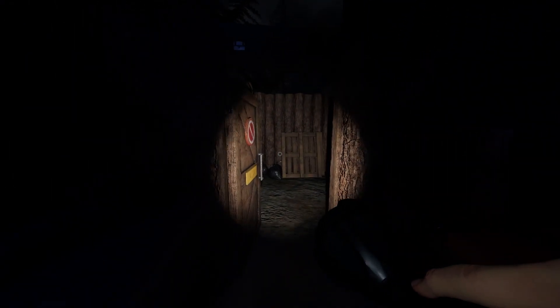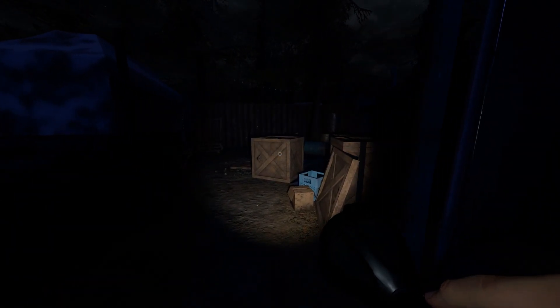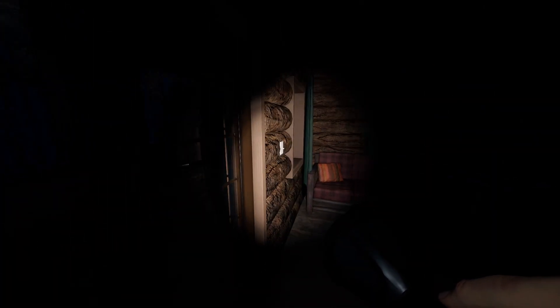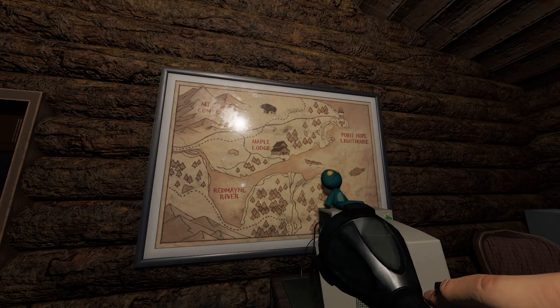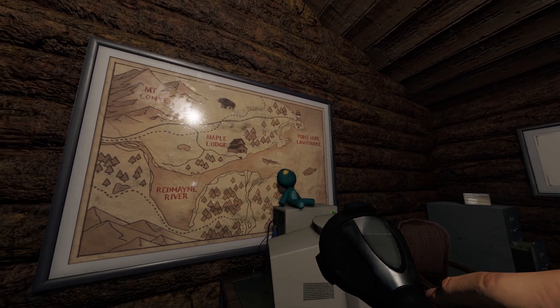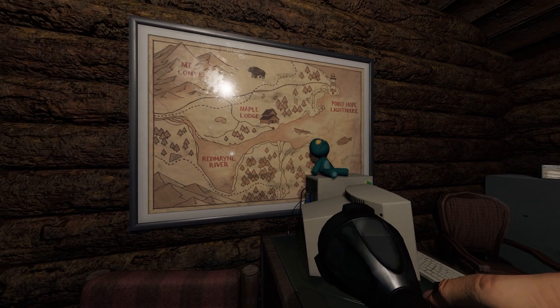If you come back to the beginning of the map, you will find that when you enter, there is a giant lodge — the reception area. And here we will find a map. So here we have the Maple Lodge Campsite map, and now we can see the lighthouse in the distance. Here we have extra confirmation that Point Hope is, in fact, a lighthouse.